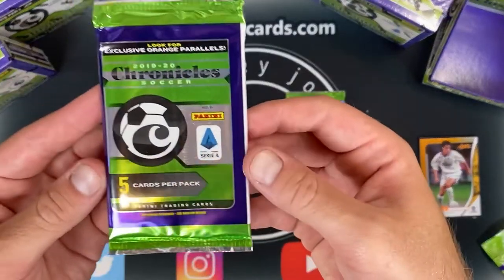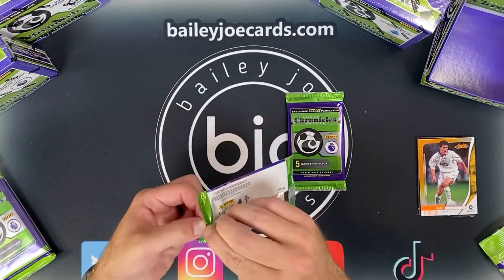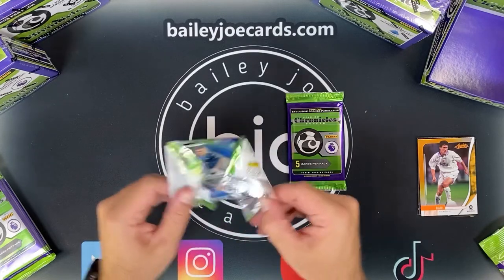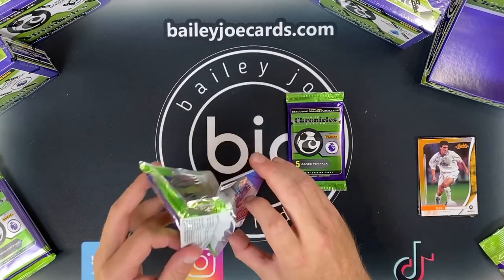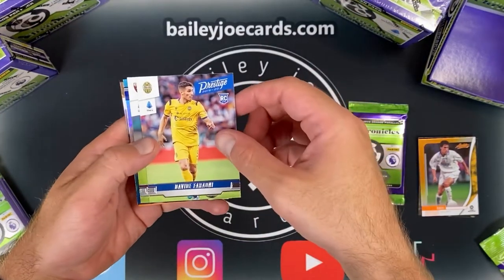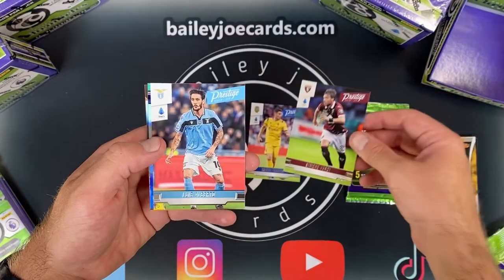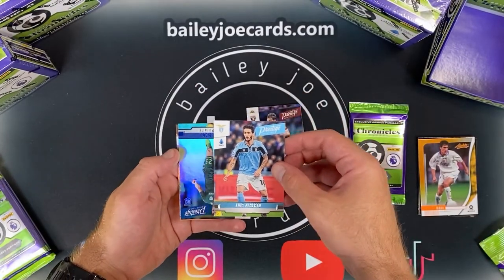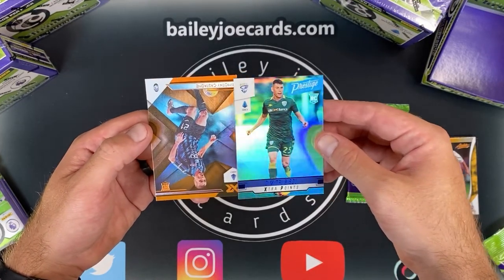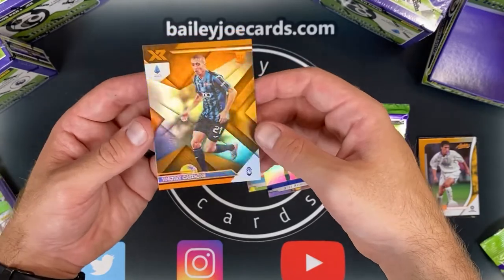All right, on the next pack — Serie A. Soccer is becoming a big part of the hobby, so now's a good time to study up and do your research. What do we have here? David Barroni, Simone Verdi, Luis Alberto. What's our shiny? Dimitri Bisoli, and Timothy Castagne. Lots of rookies in these packs, fresh looking cards too.